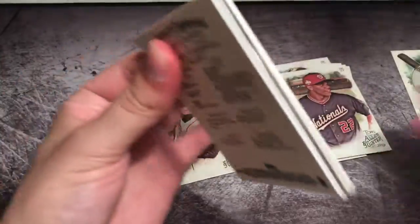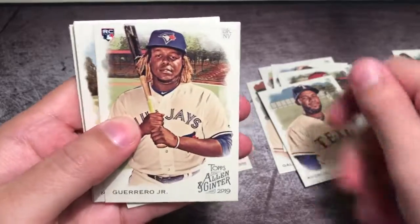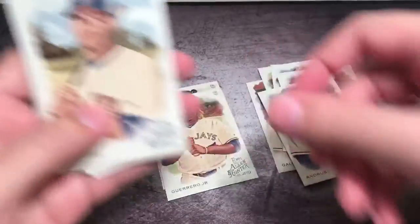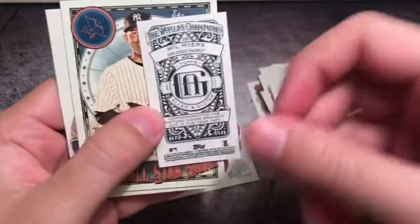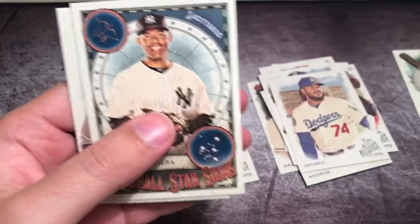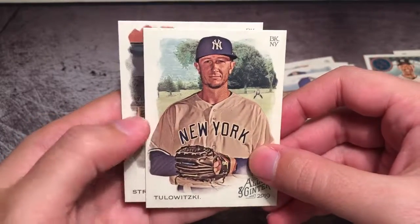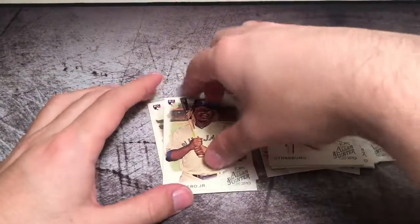Let's see if pack number two holds up. We have Elvis Andrus. There it is — Vlad Guerrero Jr. rookie card. Haven't gotten this guy yet, so that is a nice pull. J.D. Martinez, Kenley Jansen, a Will Myers mini with an A&G back. Not too bad. A Moe Baseball Star Signs insert. Troy Tulowitzki — recently retired, great career, but injuries really kept him down unfortunately. And a Steven Strasburg. Not bad for Ginter — especially we got our Vlad rookie, and I think I fleshed out some of the base. Not too bad for two packs.